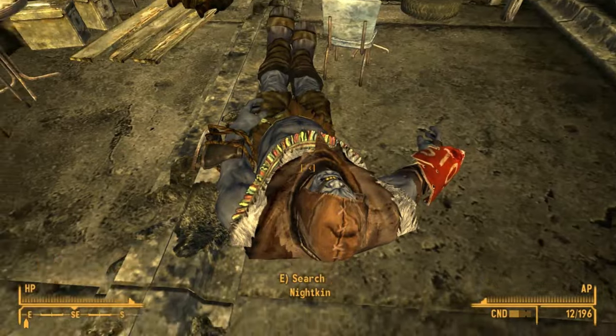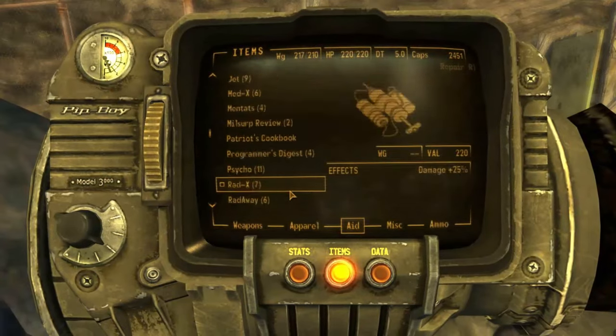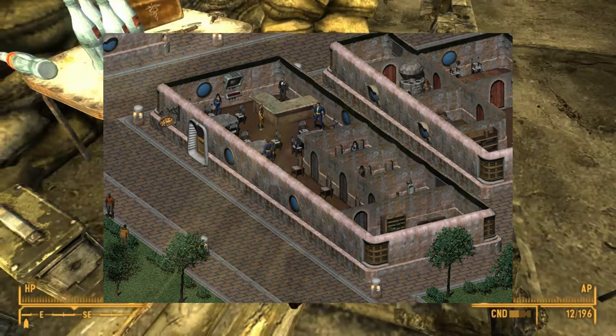In Fallout 2, there is a form of alcohol called Alcohol-Z that is a synthetic alcohol. It is not even an item that can be acquired and can only be ordered at the Parlor Room Bar in Vault City, where it can just be ordered and increase the player's drinking stat.